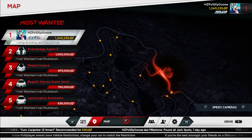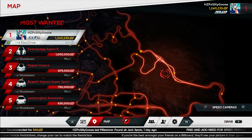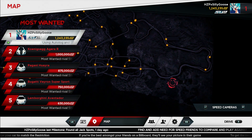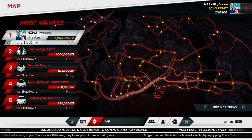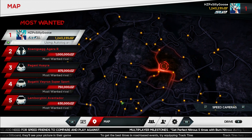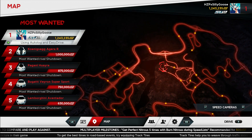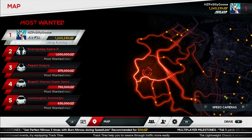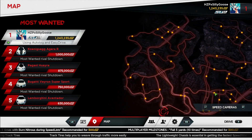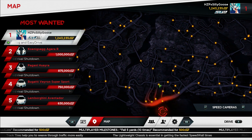This is just me flying around the map, so feel free to pause the video anywhere. For anybody who doesn't know, the way you trigger a speed camera is by going faster than the speed limit for that road. You pretty much have to go like 60-70 miles an hour or more past any camera and that's going to trigger it, then you can move on to the next one.